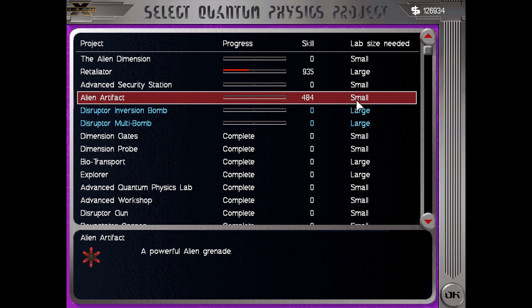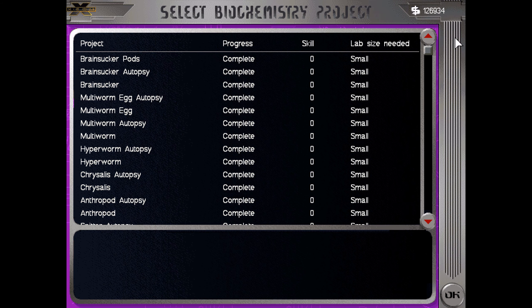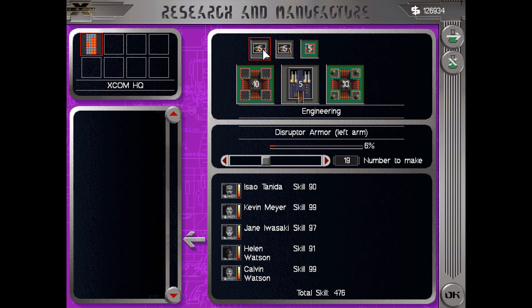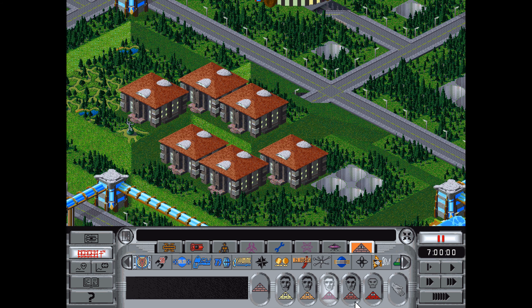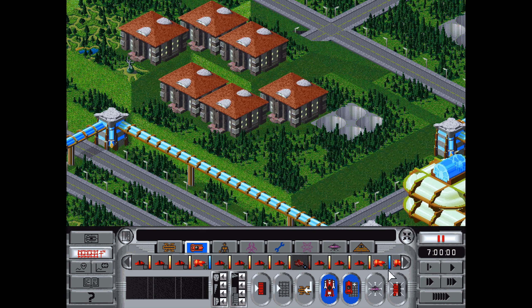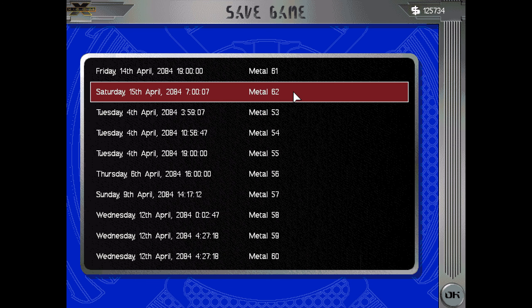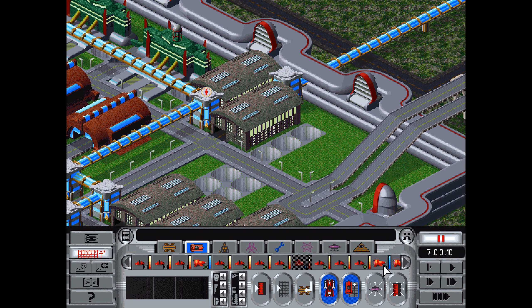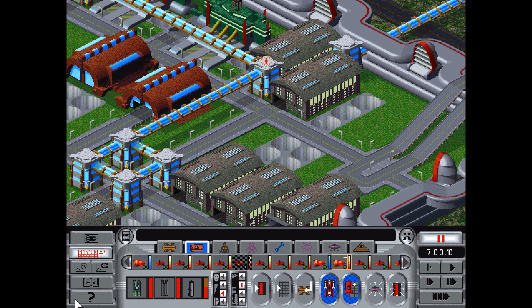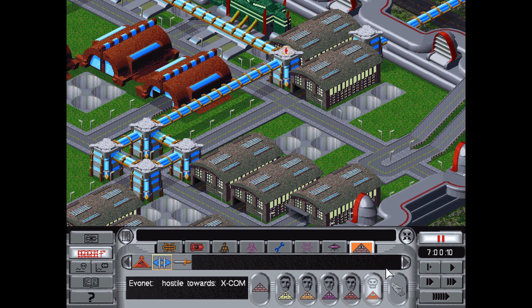No project now, but when the probe gets back we'll have a biochemistry project. Alien artifact is about to be complete. Personal cloaking field - the personal cloaking field generates a warping effect that bends various waveforms. Effectively the user is considerably less visible to radar, infrared, and visual sighting. The field is disabled temporarily if the user initiates combat. So we must analyze the data from our alien dimension probe. We're going to do the alien dimension research. Disruptor armor, retaliator - we have to do the alien dimension first.